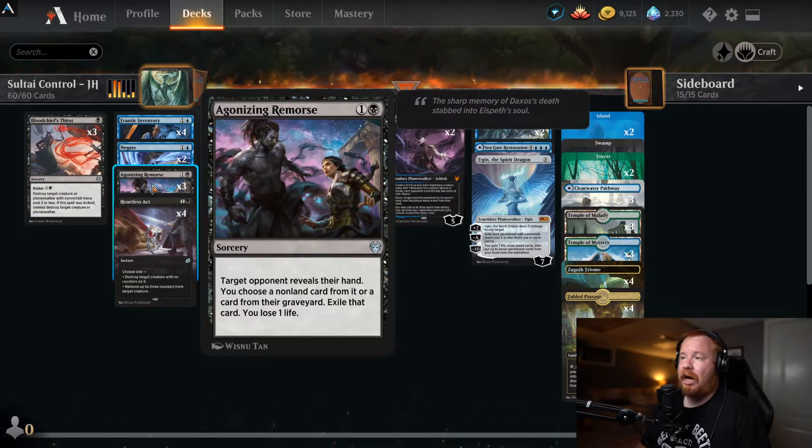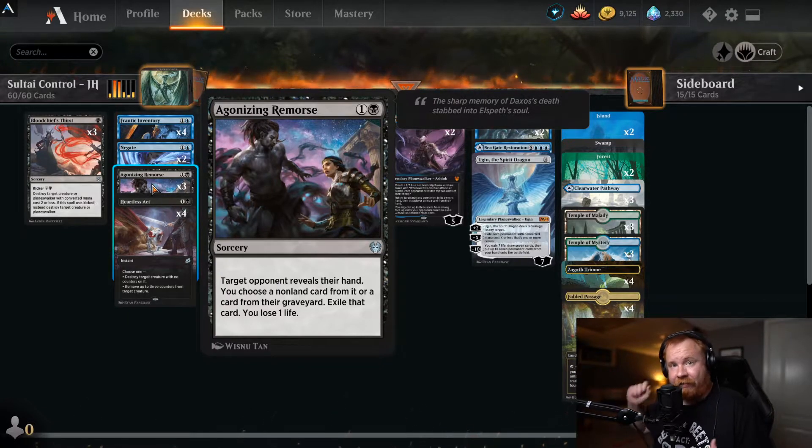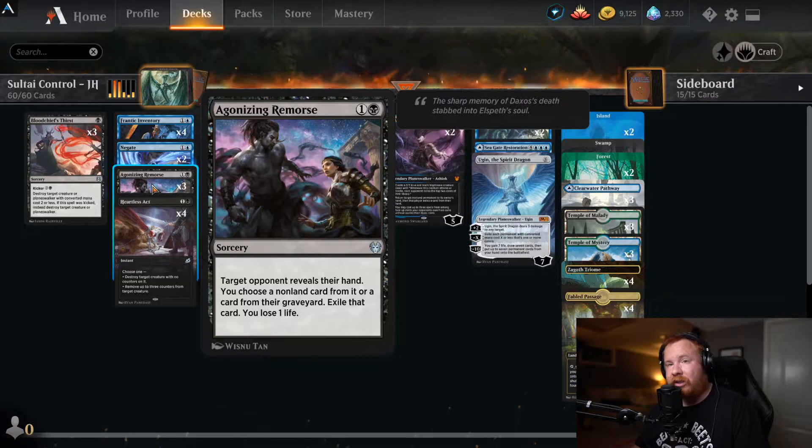Agonizing Remorse: one and a black sorcery. Target opponent reveals their hand, you choose a nonland card from it or a card from their graveyard, then exile that card, and you lose one life. Very versatile — you can take a card out of their hand or exile something like Uro or escape cards from the graveyard. Early in the game, take a look at their hand and see what they have going on — hand disruption, very nice.